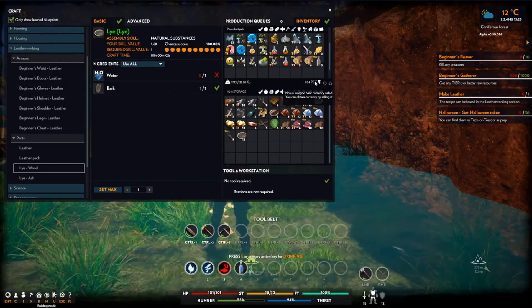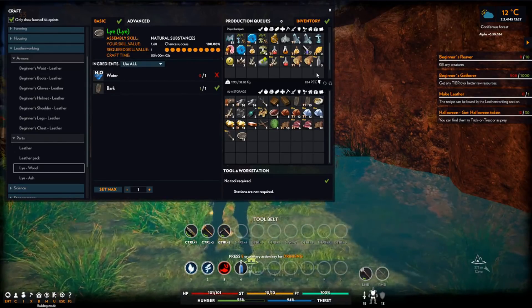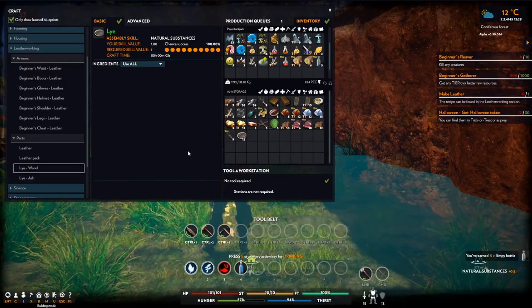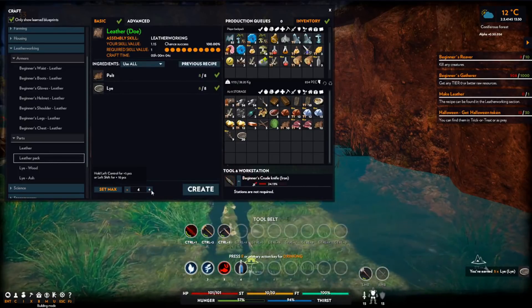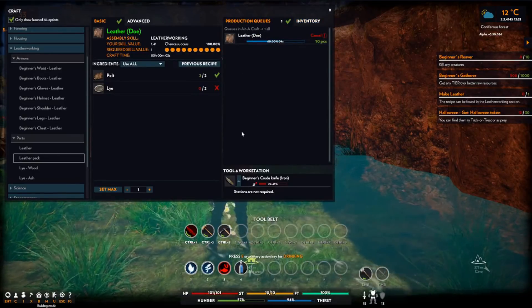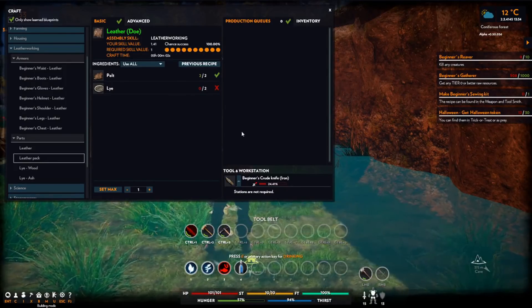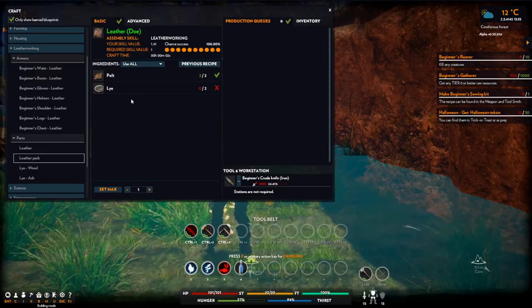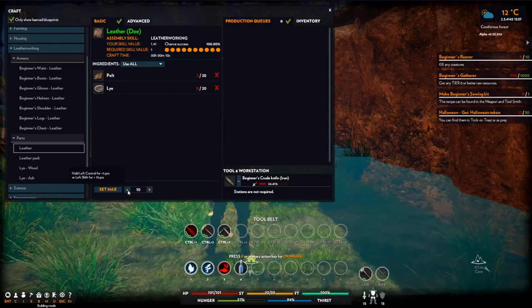Set max, create. So we should now be able to make ten bits of leather. There we go. And... leather packs. Let's see - what else are we going to need? Fibre - nine fibres.